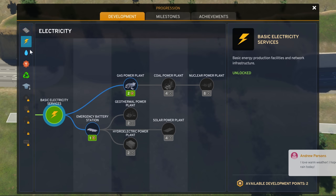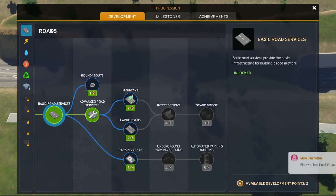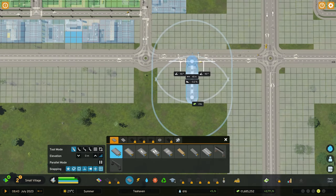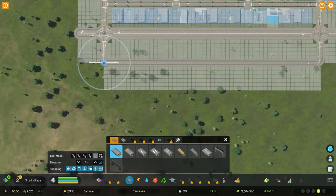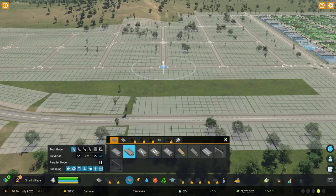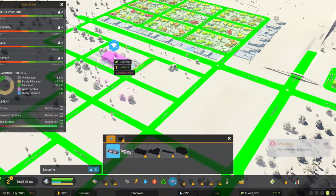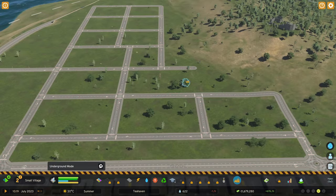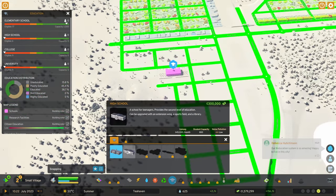We could go for highway or parking. I'm not going to bother with electricity and water for a while — we're okay for those — and we haven't even placed down the basic healthcare yet. I'm going to save those development points for when I really want them. Let's look at our schools. I'd like to give coverage to all of these people up over here — I'm thinking having the elementary school backing up against the mountain would be quite nice.